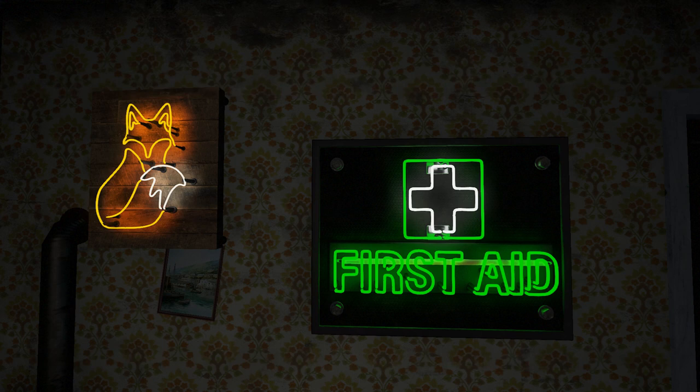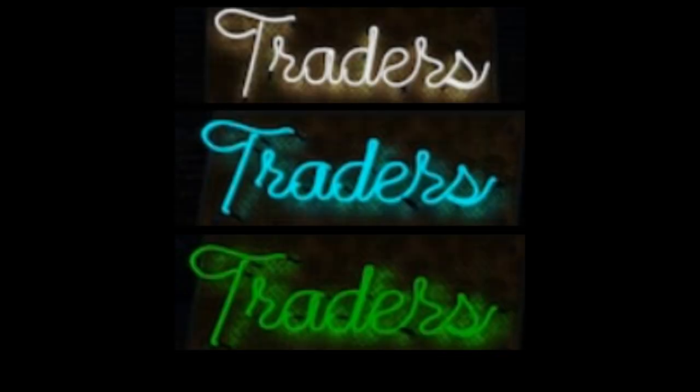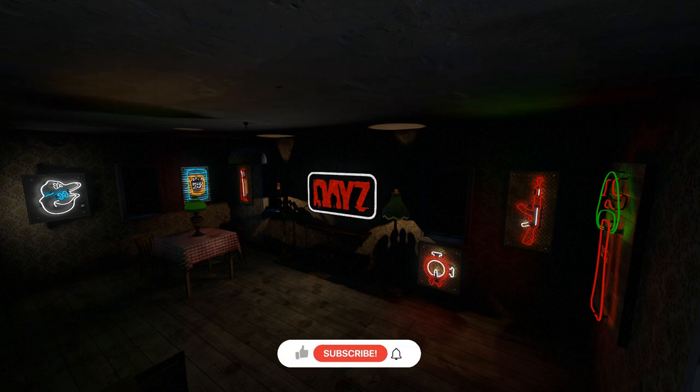What's neat is that most of these neon signs come in kits, making it super easy to place them around your base. And for those who like to trade, there are static versions that can be placed at traders using admin tools. Plus, there are static emissive-only versions for those concerned about lag.